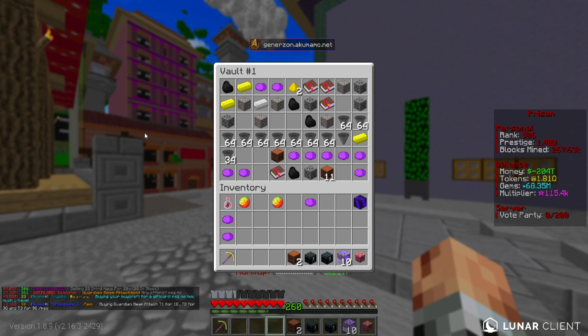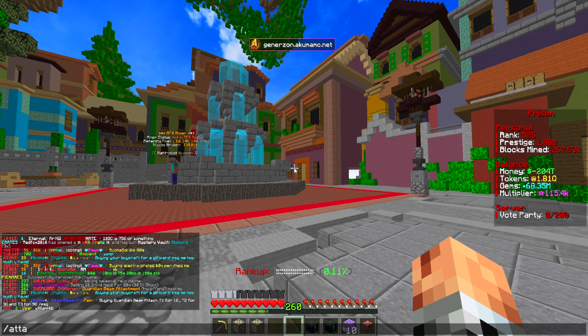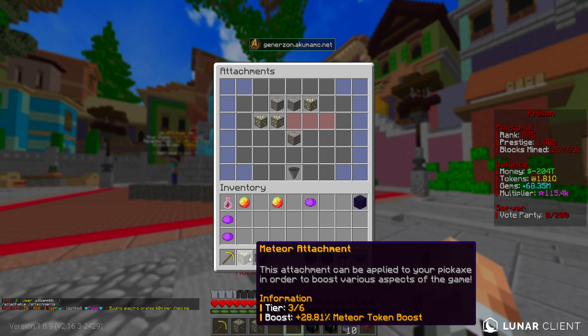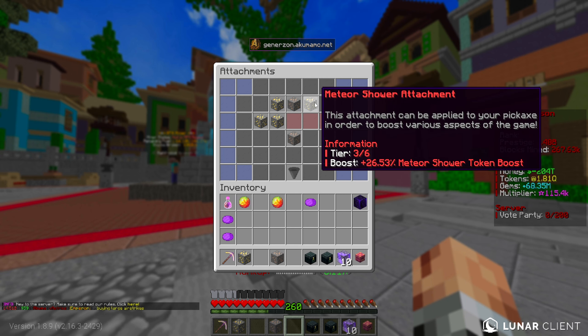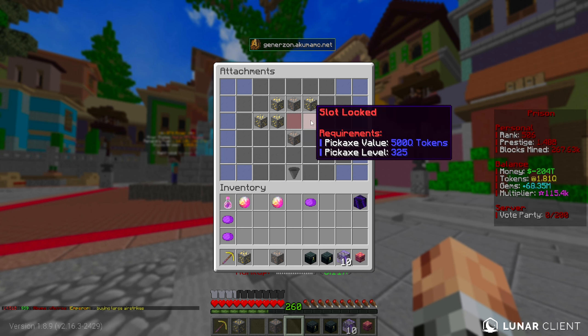We've got some tier three attachment boxes here. We're looking for jackhammer and whatever else we can get. We do have the Guardi attachment already, so we can put that one in as an upgrade. We also have the meteor attachment - we don't have meteor in there, but we don't have an additional slot right now, so that's all good. I can save those in the PV. Let's open up our V-Kit crate as well.